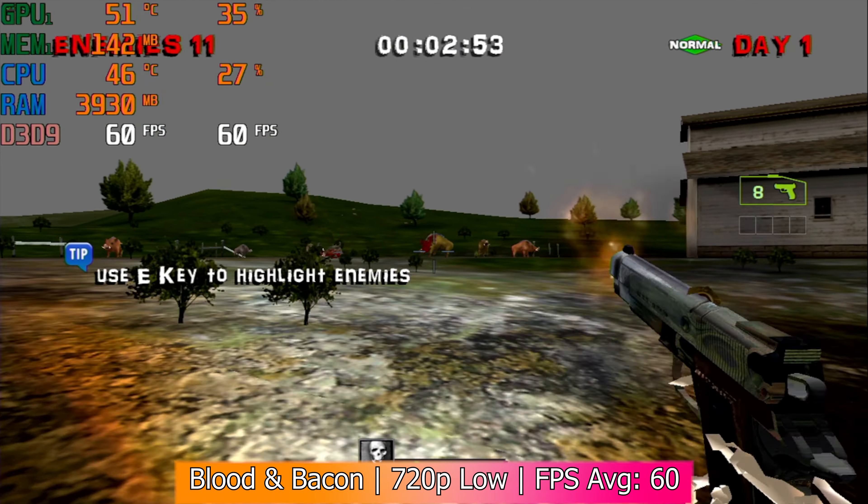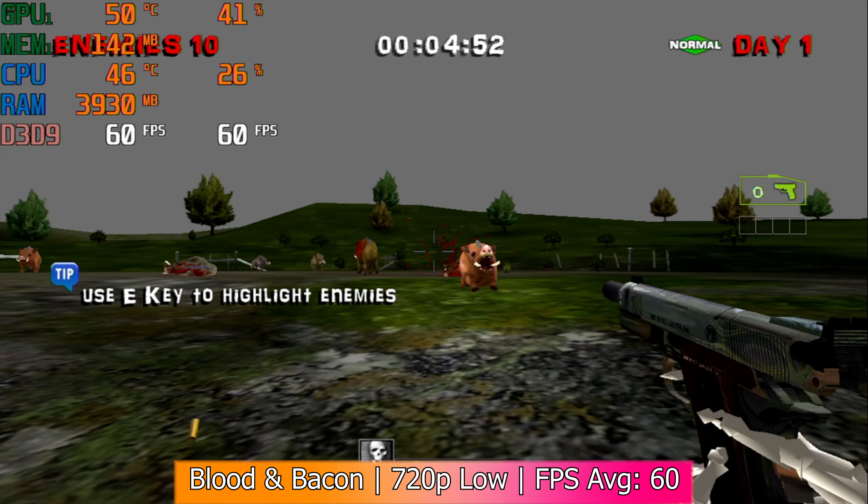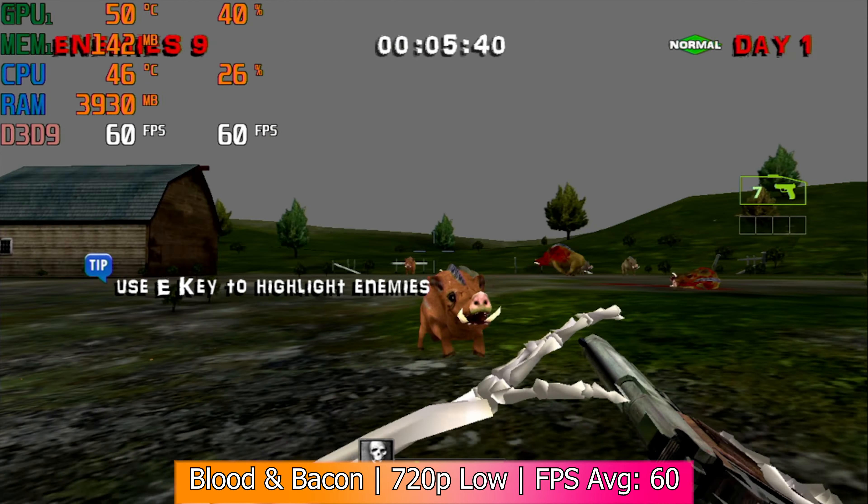However, the best performing game was Blood and Bacon. There is not a whole lot to render in this game, so it makes sense, but it was able to pull off a solid 60 fps in 720p. The only video quality setting you can change aside from resolution is anti-aliasing, and to maximize the framerate I turned it down as far as possible. But given this performance, you could definitely increase the quality and resolution a bit.